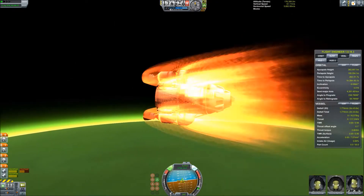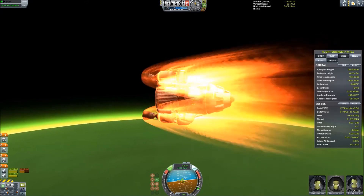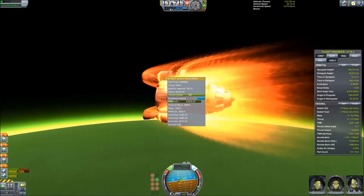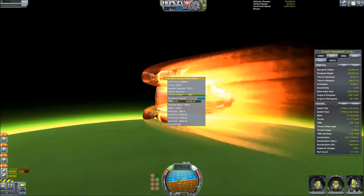I noticed this on my Eve re-entry as well — one of the engines, even though they're placed with symmetry, gets substantially hotter than the other one. I don't know how the aerodynamic model is working there.